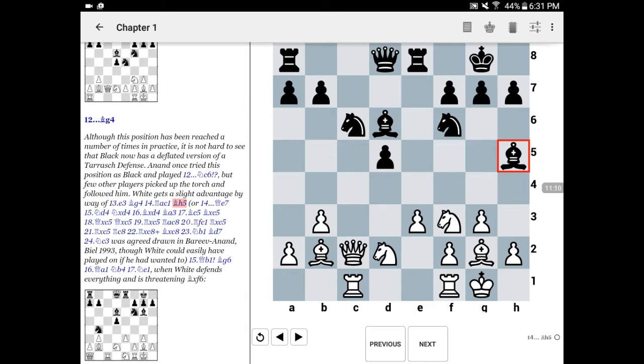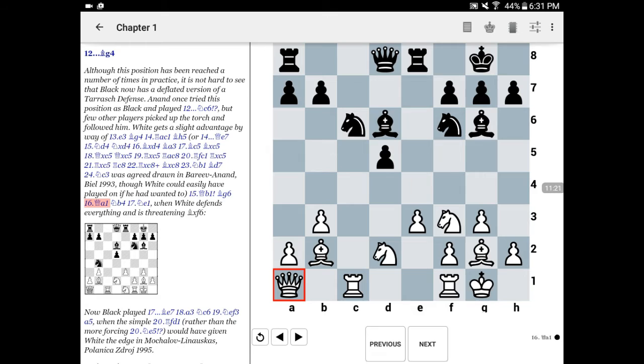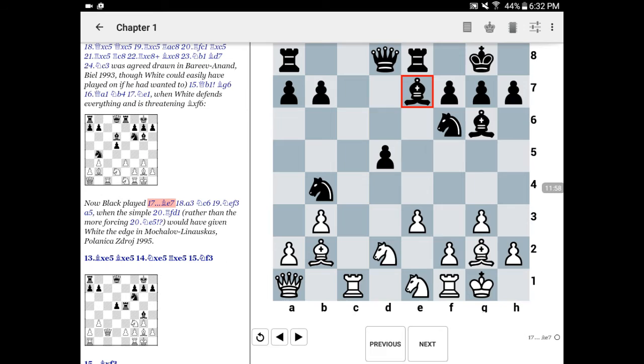At this point, white can get an edge simply by solidifying his control of d4, bringing his pieces to the center. On bishop h5, threatening to bring the bishop back to g6, simply queen to b1, bishop g6, queen to a1. White has really solidified his control of the center, and black has numerous problems on the long dark-squared diagonal. Black should understandably try to play for activity, but then white has the incredible defensive move, knight to e1. White's simply threatening to play bishop takes f6, and the knight on e1 controls the c2 square and the d3 square, so black really has no way to penetrate. This position results in a nice edge for white.